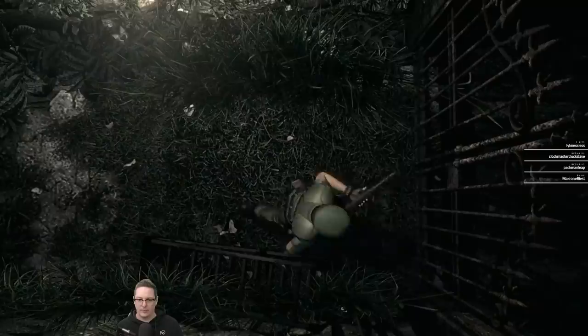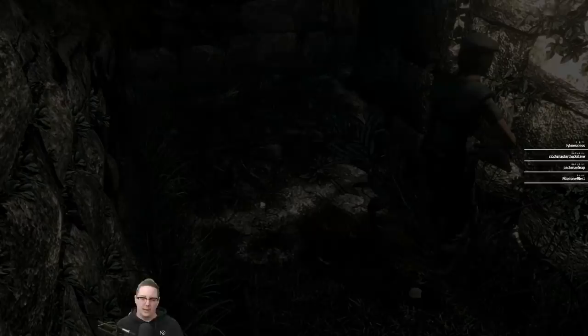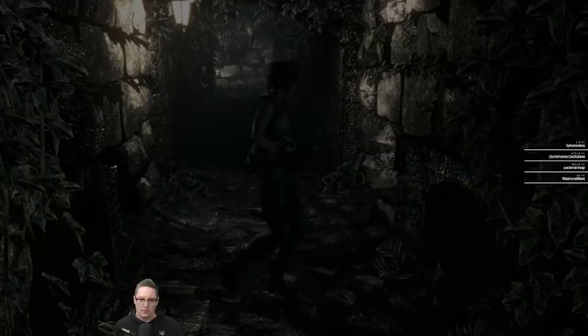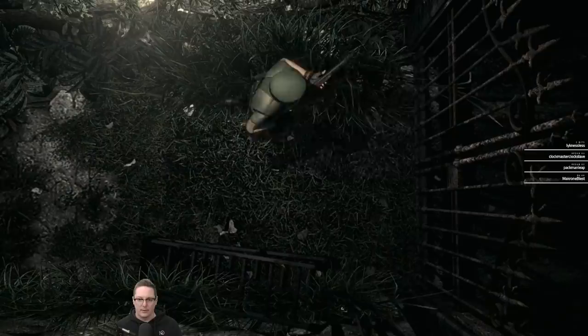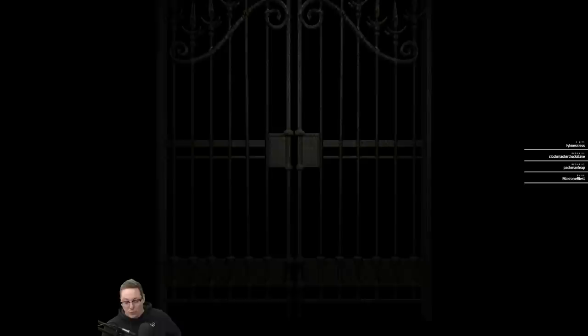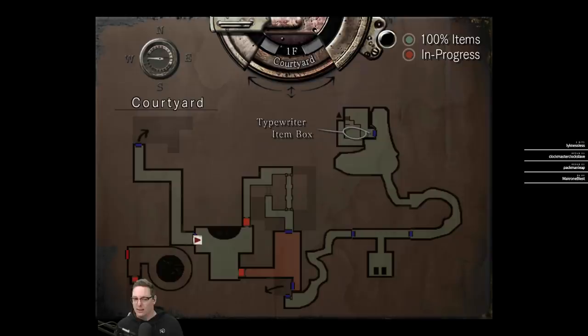Was this in the original game — showing you what's in progress and what the 100% completion things are in terms of the rooms? It wasn't? Okay, well it's really nice to have. I kind of like that method of games telling you if you've missed stuff without saying explicitly where it is. Am I going to need that key?